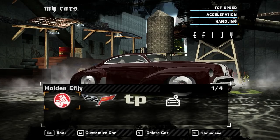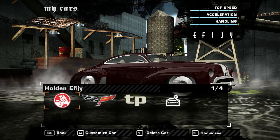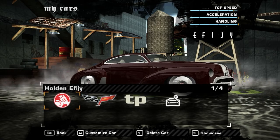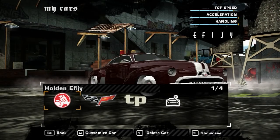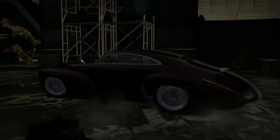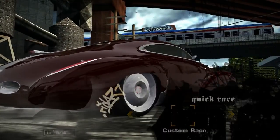You may be looking at that stat there for speed and acceleration thinking, did you put all the parts on it? I did, to an extent. For some very strange reason, I can't put the Junkman transmission on this car, because any time I try to go to it, the game crashes. And it's only with this particular car that it does that. I don't know why, and I don't know how to fix it.